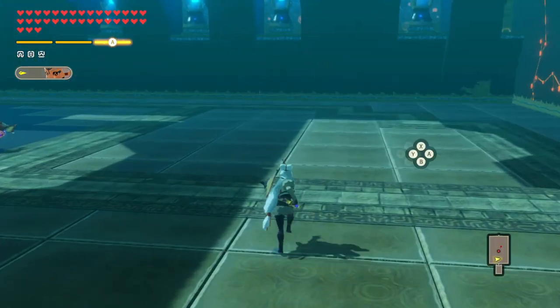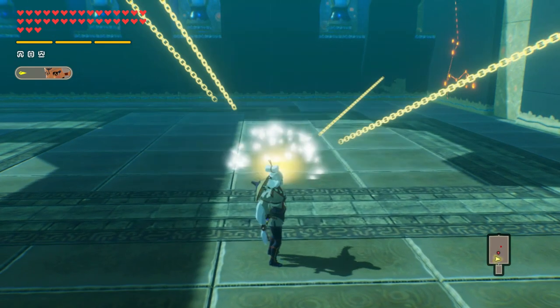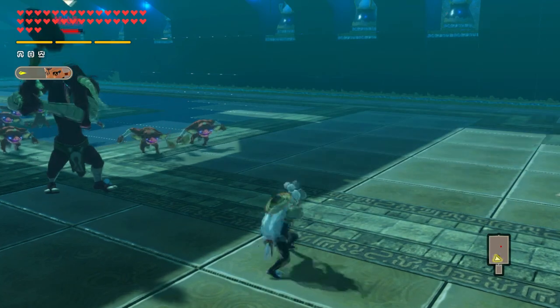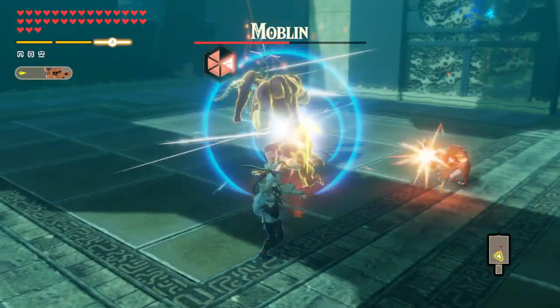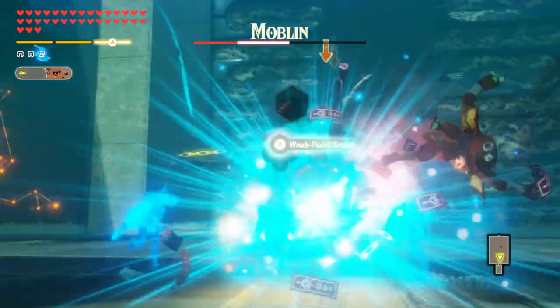Let's cover her Sheikah Slate runes, starting with her stasis. Impa will time-lock the enemies just in front of her, before automatically entering a stance from which you're meant to start mashing X in order to have her send off a series of attacks. Impa is able to dodge-cancel out of this canned animation and start doing any other action that you want.